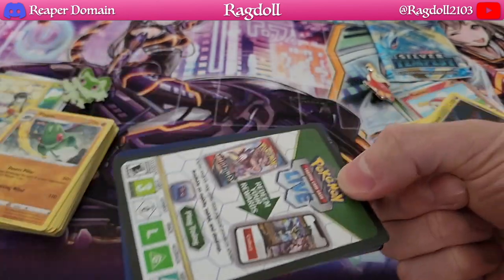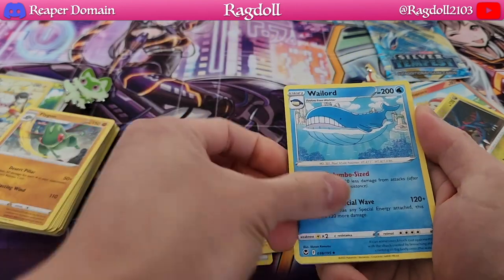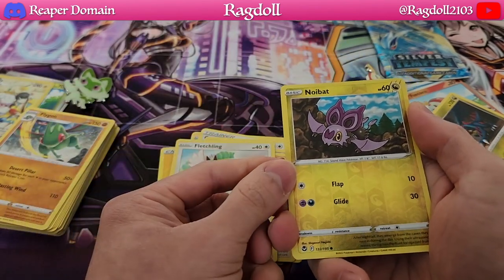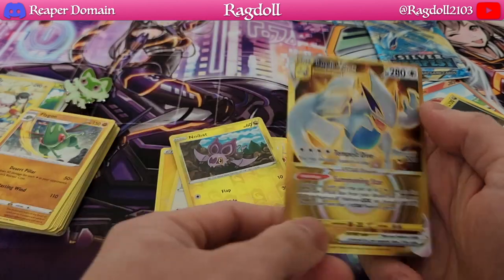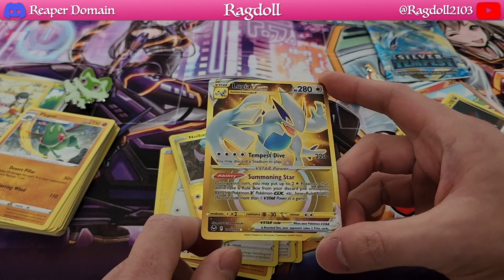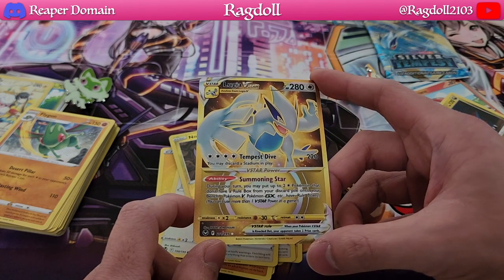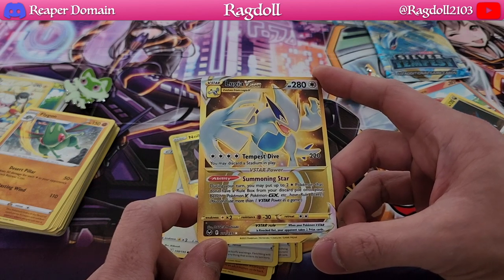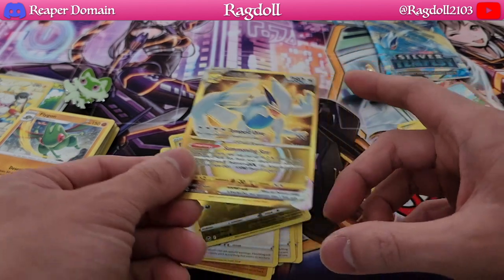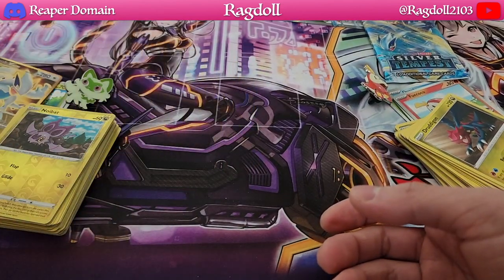Let's hope we can pull something really amazing to end things off strongly. I do feel good about this particular pack. We have Noibat as our reverse holo and — whoa, there we go! We have a Lugia V-Star! This is a gold card and it happens to be in a Lugia Silver Tempest pack, so definitely really nice. That is a really good finish to the Sprigatito box — absolutely fantastic. I just thought we would do pretty poorly and it turns out we did amazingly with a Lugia V-Star!